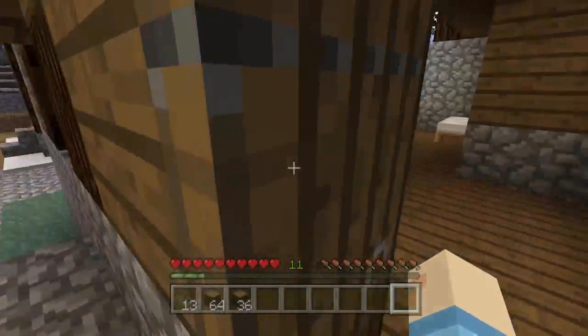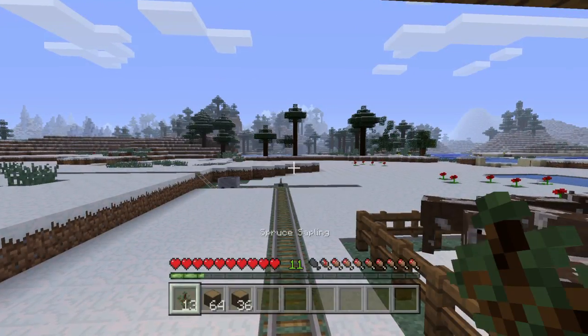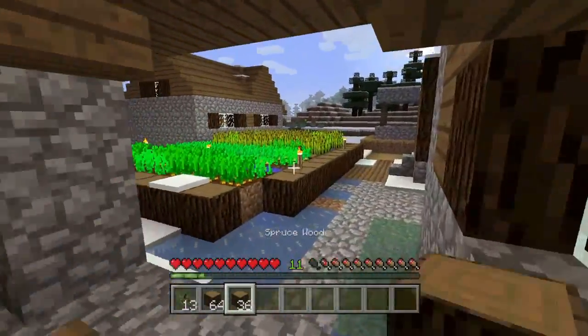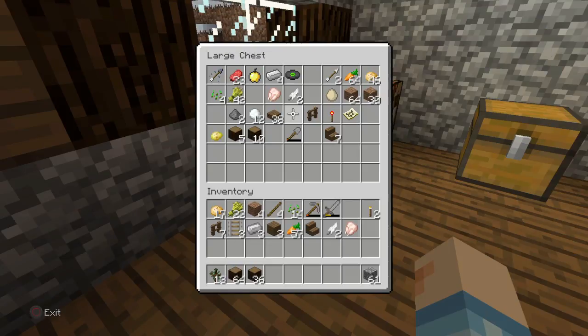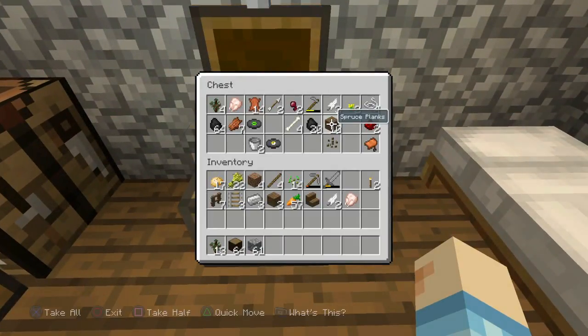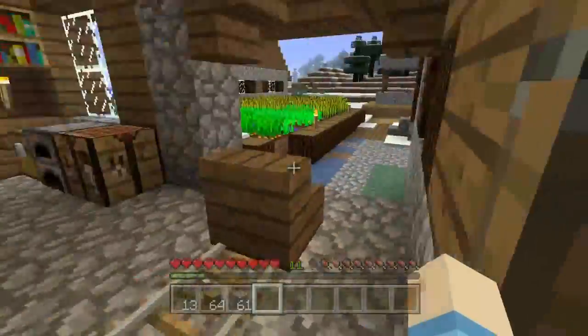I went and got some trees — now we have 64 and 36 raw wood and some saplings. Now we can go work on the build. We'll bring the cobblestone; if we need it we'll use it, if not we won't. We also have some torches — let me make a few more. One, two, three — that's how many sticks I have. So we're gonna head over there and start building.